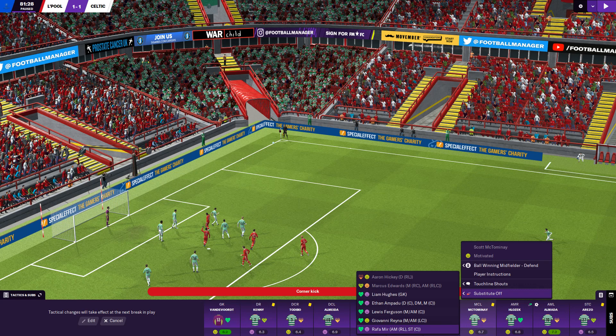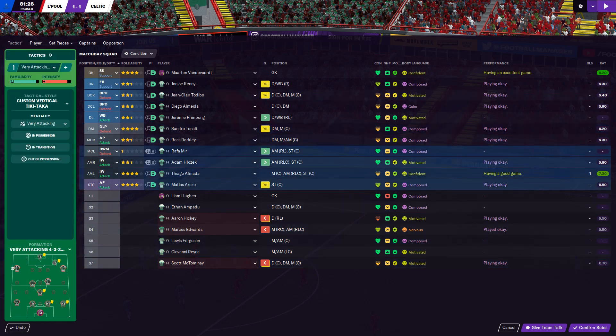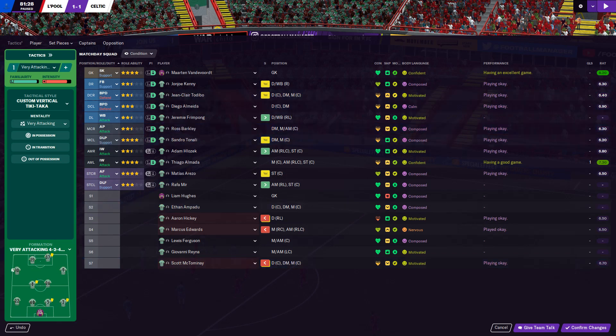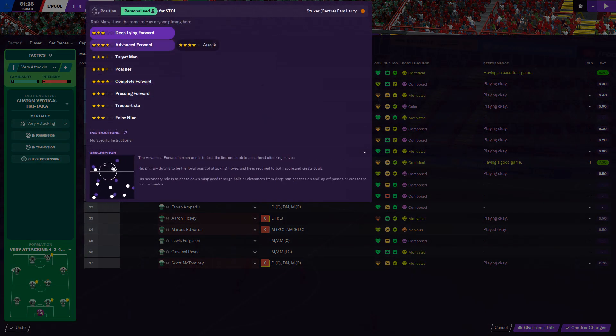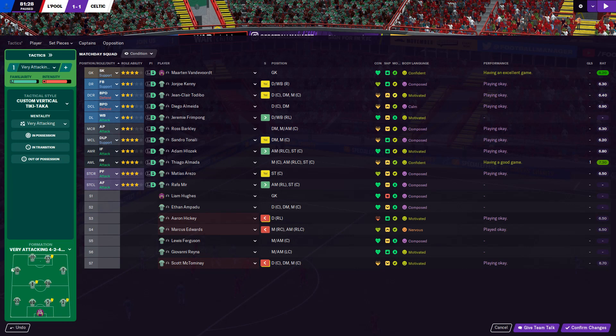I think I'm going to go for the win. Adam Lozek on the right, Almada on the left, Rafa Mer up front. We've got Arezo and Mer, and we'll just push Tonali up — we'll go with a 4-2-4. Lozek can be an inside forward that attacks, Rafa Mer can be a complete forward or advance forward that attacks, and Arezo can be a complete forward or even a pressing forward. Right, I think that's us going for the win.